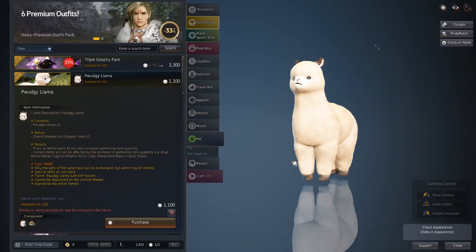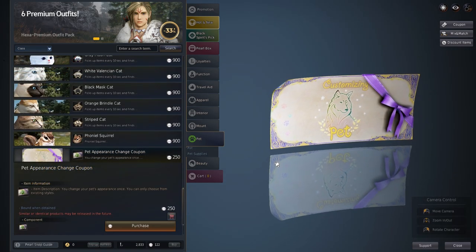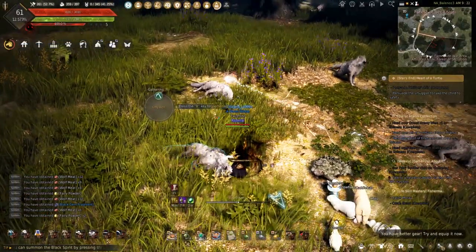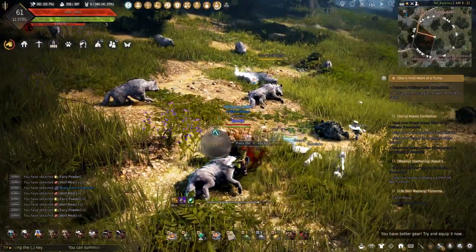Sadly, there's no other appearances you have the chance of getting or using the Pet Appearance Change coupon. With the Pudgy Llama being cheaper than the Hedgehog, this is a cute replacement and makes it a staple for gathering now.